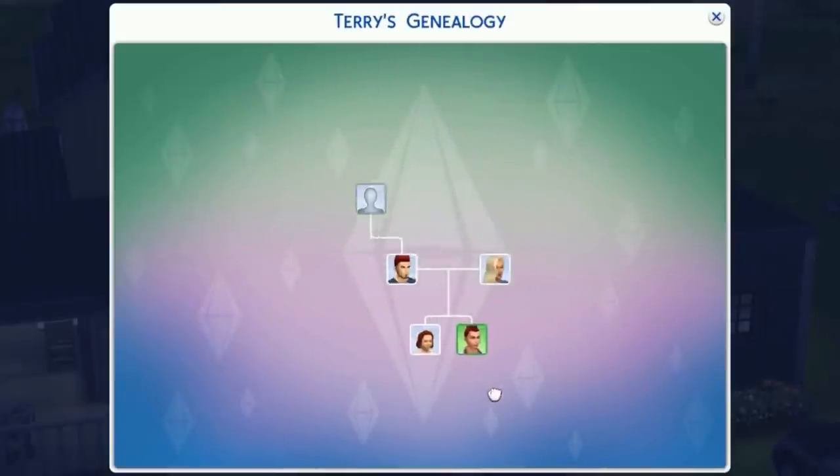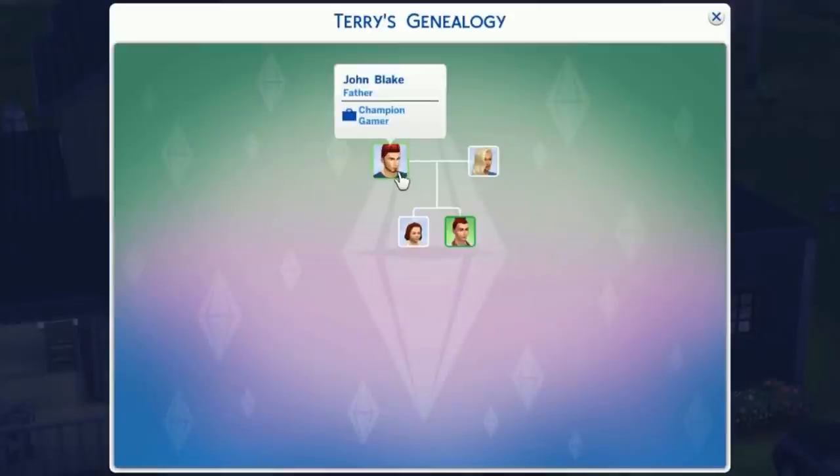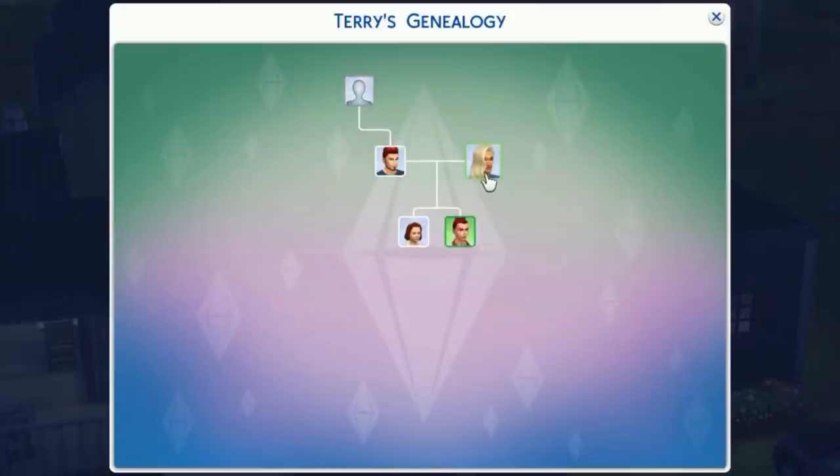This is useful because a lot of people do legacy-type challenges and end up with a hundred-ish kids. If you don't have parents set for the household, the top of the tree won't show anything, but if they did have parents they'd appear up there with a blank icon for their parents, and so on and so forth.